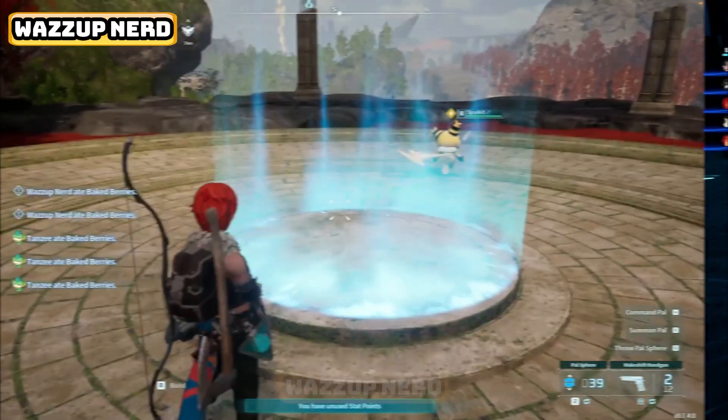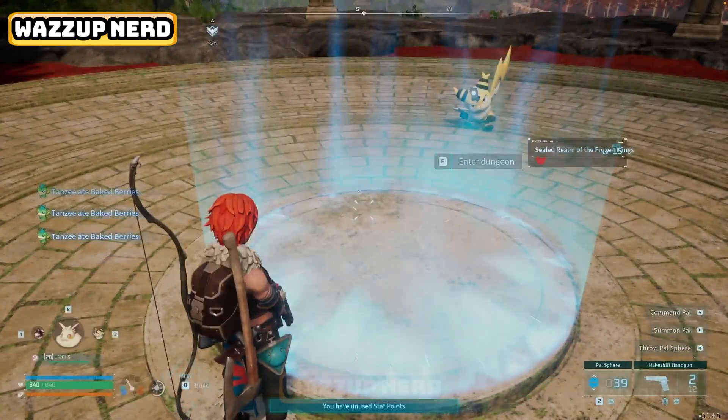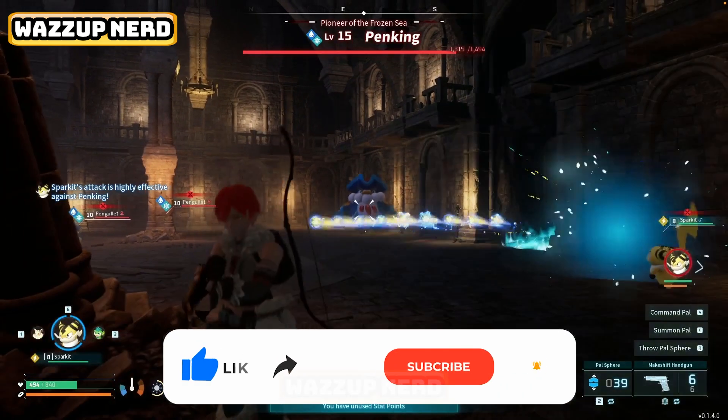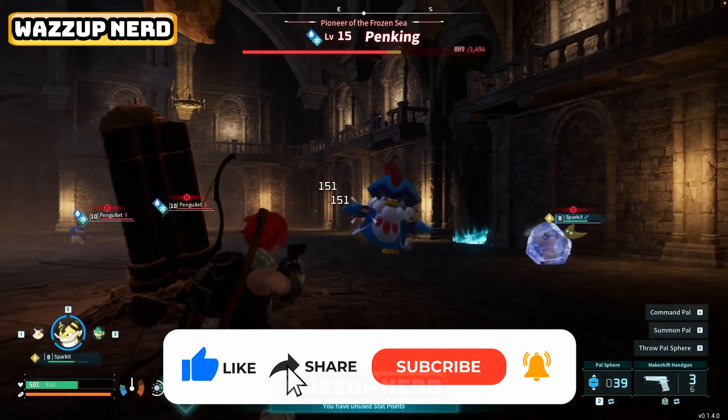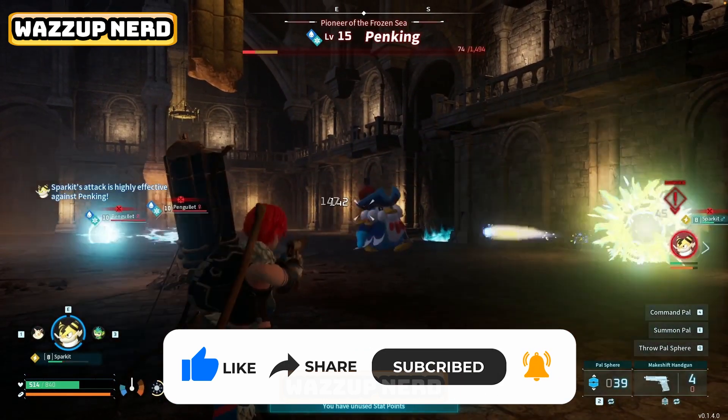Additionally, there are portals — massive slabs on the ground that essentially function as dungeons in another form. Inside it's a straight-up boss brawl, and emerging victorious will earn you more ancient technology points and ancient civilization parts.